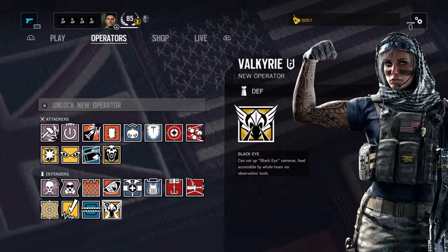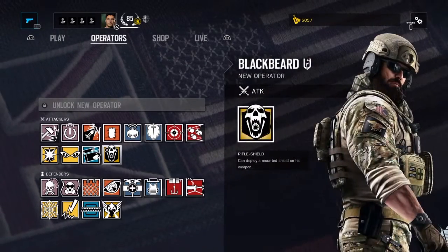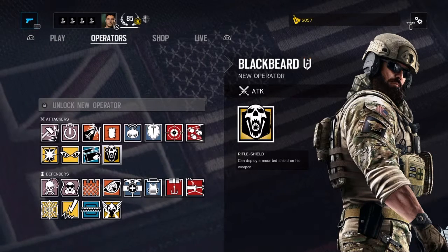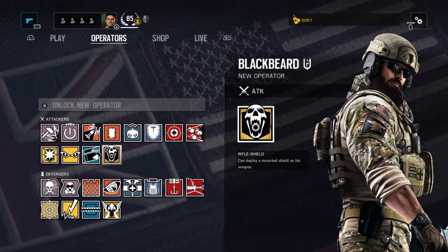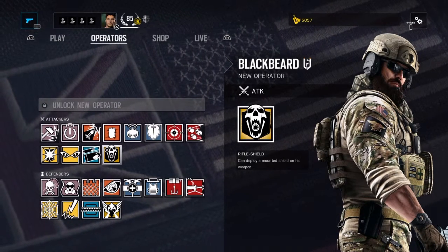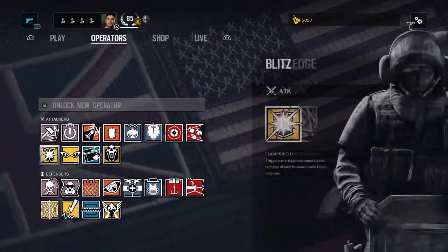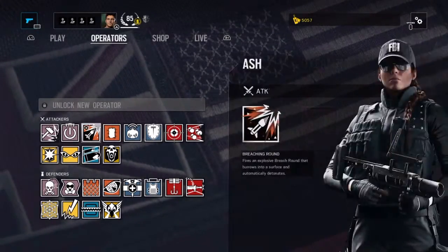Blackbeard and Valkyrie. You get them 5 days early if you have a Season Pass, and if you don't have a Season Pass you can buy them for 25,000 Renown — and that is a lot. I've only got 5,000 and I spent loads. I had about 100,000 because I didn't need to spend them.